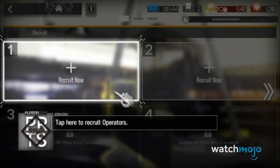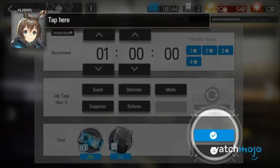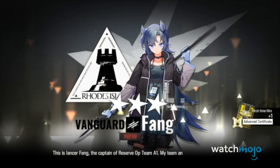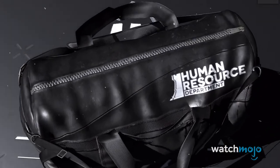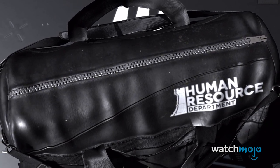Number 3: Always Be Recruiting. If you want to nab high-graded units, you may find it useful to continuously recruit. Opening up a recruitment post gives you a chance of finding 5 or 6 star characters. Yes, there are cooldown timers and nobody likes cooldown timers. However, Arknights allows you to choose how long you want your recruitment to go on for. You can set it for as low as an hour or as long as up to 9 hours. Your chances of getting that legendary unit all differ on how long you want to wait. Still, this is a solid example of giving the players a choice, unlike how many other studios claim they want to do with their games.